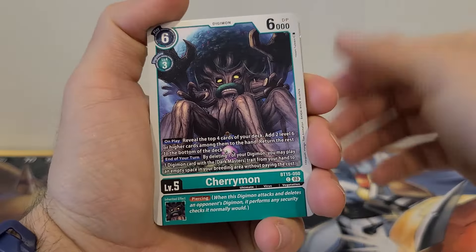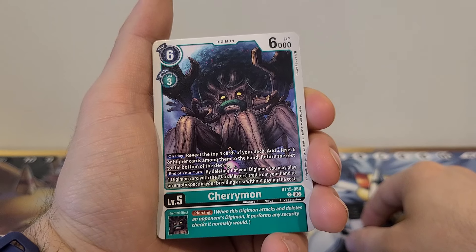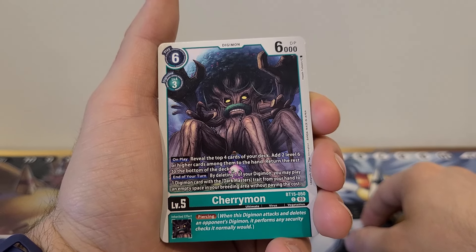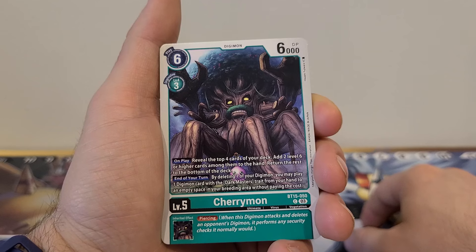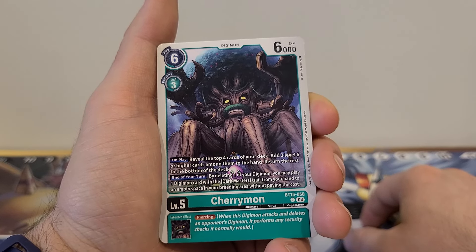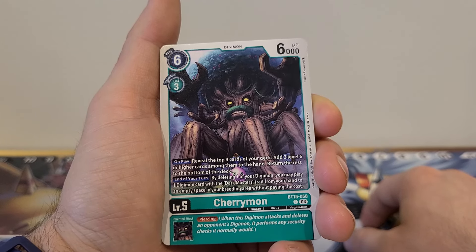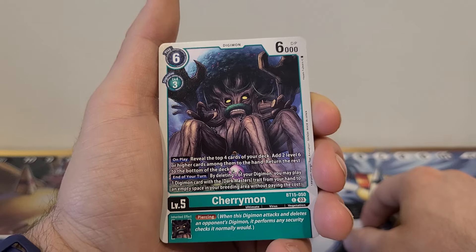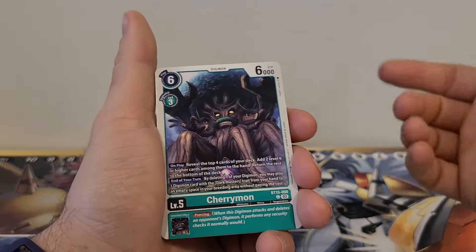We've got Cherrymon: 6 play cost, 3 Digivolution cost, 6,000 DP. On play, reveal the top 4 cards of your deck; add 2 level 6 or higher cards among them to your hand; return the rest to the bottom. End of your turn: by deleting 1 of your Digimon, you may play 1 Digimon card with a Dark Masters trait from your hand to an empty space in your breeding area without paying the cost. Inherited effect: Piercing. I need to see the Dark Masters before I can tell whether these are great or not.